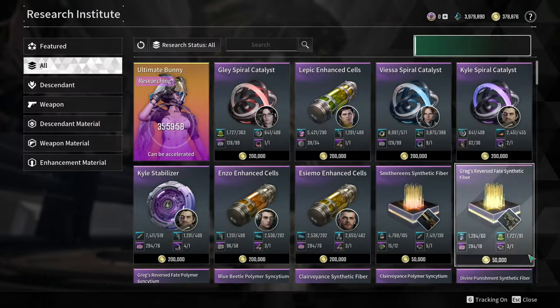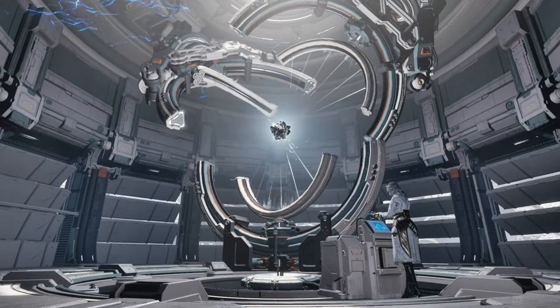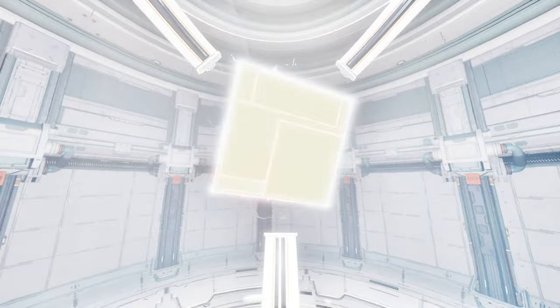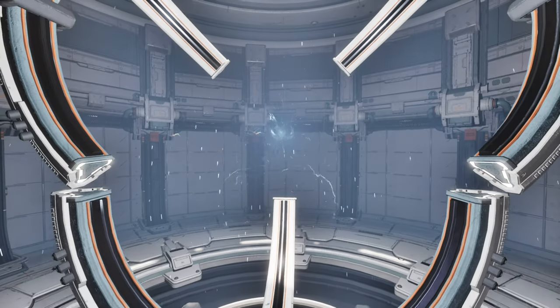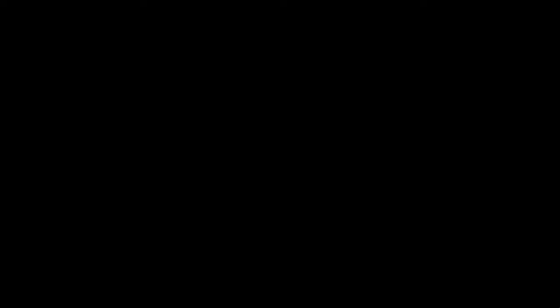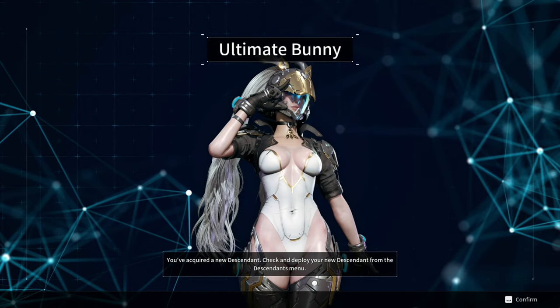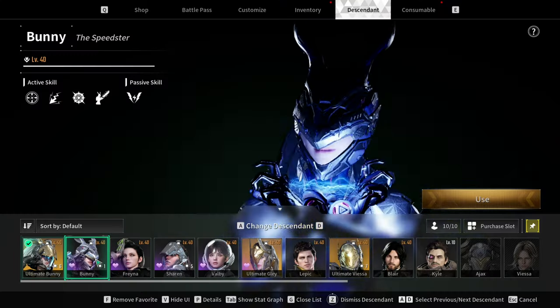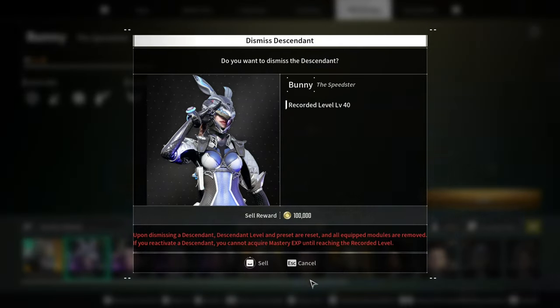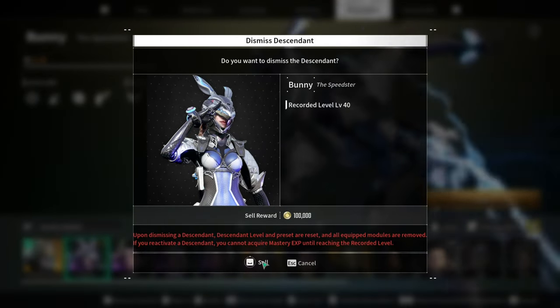For my Bunny build, this build is specifically designed based on my playstyle, which is running in and letting Lightning Emission do the mob clearing, then shooting remaining enemies with my gun if there are any mobs left. My build is all about survival first, since I believe that you don't do damage when you are knocked down or dead. I also don't like glass cannon builds since it is just not my playstyle.